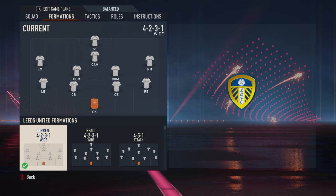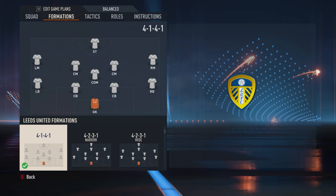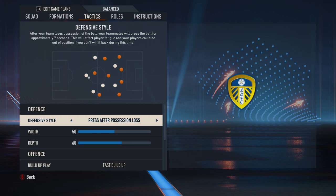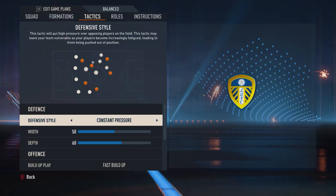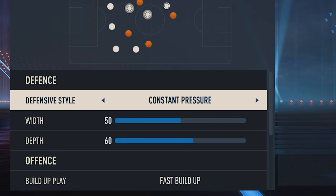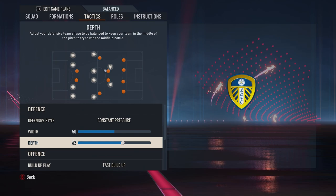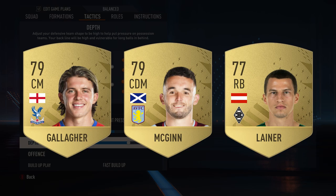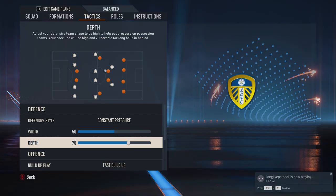You're going to start with a 4-1-4-1 formation. This is different from a 4-3-3 in that the wingers are a little further back, and that's going to be crucial for our defensive formation. In terms of defense, Leeds didn't just press here or there like you see some teams do. They were absolutely relentless and would close down the entire game. So you want to set this to constant pressure, set the width to 50 and the depth to 70. Your players genuinely are going to get gassed running this kind of way, so it's important that you sign or have players with high stamina. That is really important to pulling this off defensively.